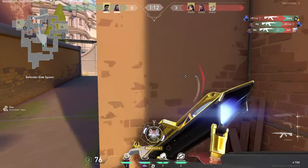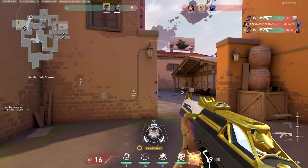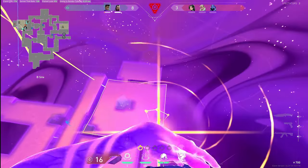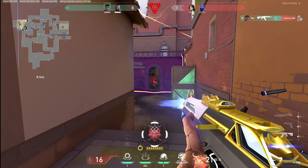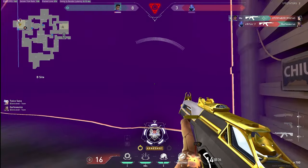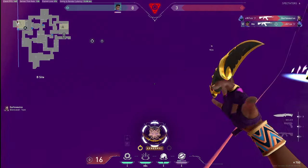Hey guys, Suki here. Welcome to another video on the OneTapValorant channel. Today I'll be going over some essential tips on how to attack on Ascent. In this guide, I'll be going over some suggested agents for the map and how to execute and hold on each site. This guide will have a few agent-specific strats, however it will mostly be generalized strats to help you get the most impact in your attacking half, no matter which agent you're playing.